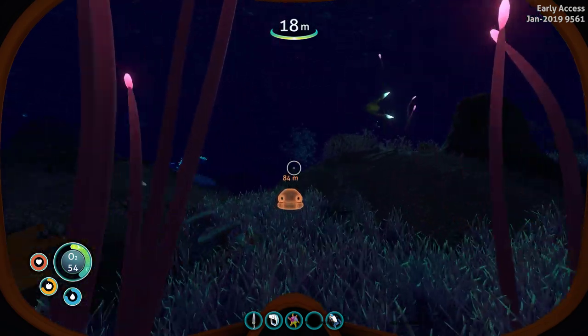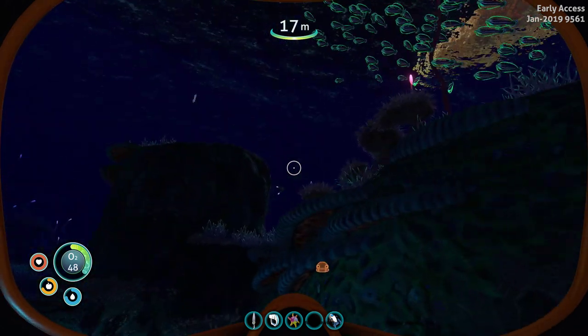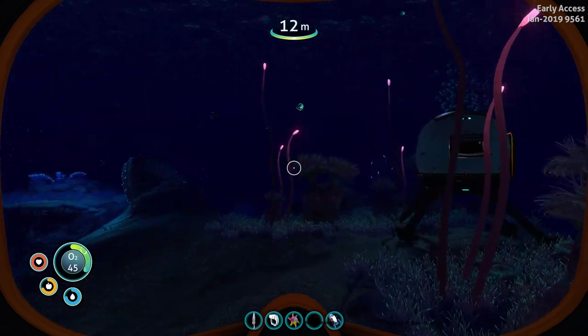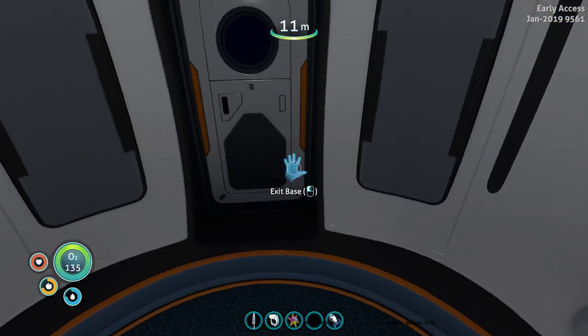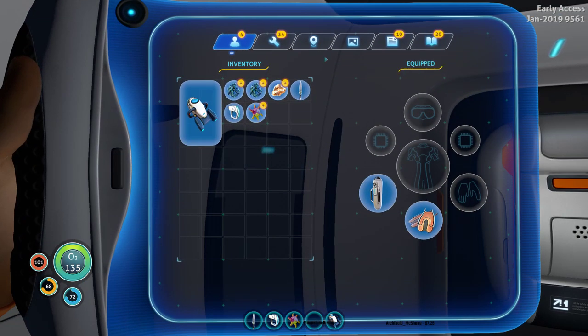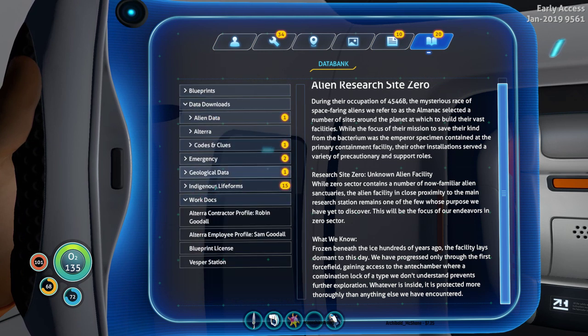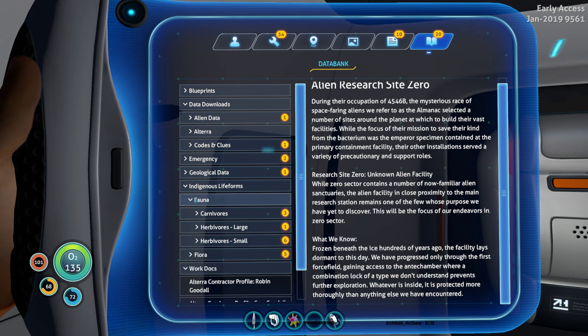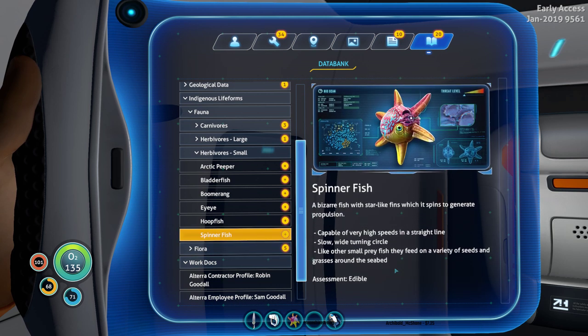She was saying go through the twisty bridges, which I'm pretty sure that's where we just were. I think we're gonna try exploring in other directions. Did I manage to scan one of the spinning fish? Spinner fish — bizarre fish with star-like fins that spin to generate propulsion. They keep a very high speed in a straight line but have a slow, wide turning circle like other prairie fish. Found in a variety of grasses on the seabed.